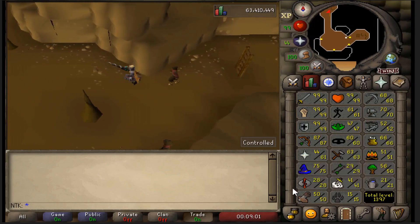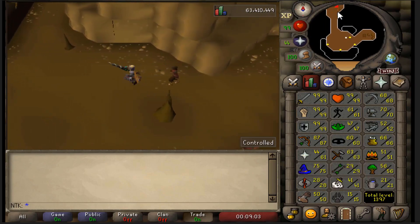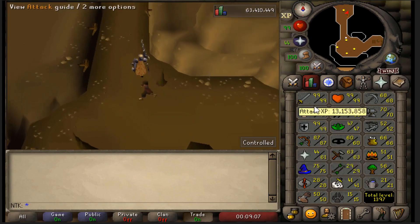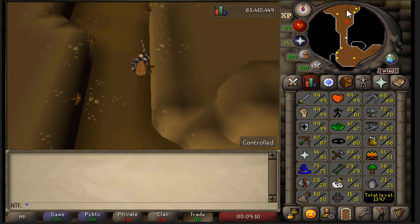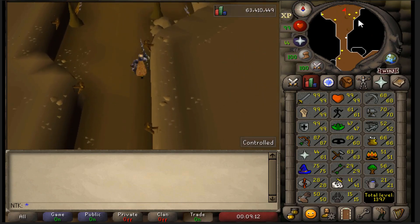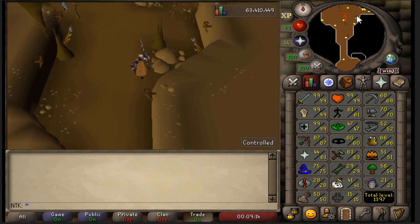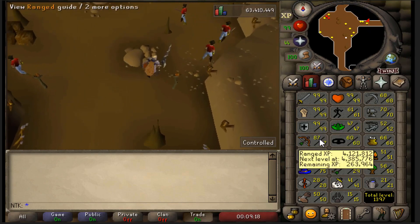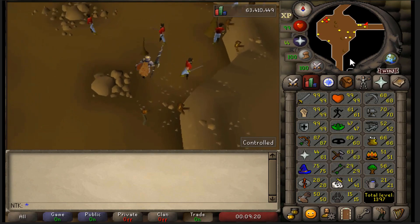For range and melee, do Nightmare Zone after level 70. Before NMZ, do sand crabs from level 30 to 70 for your combat stats.